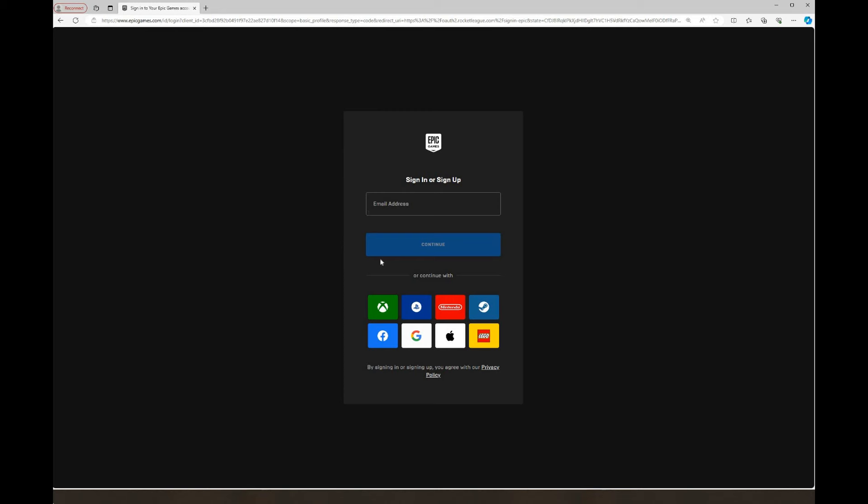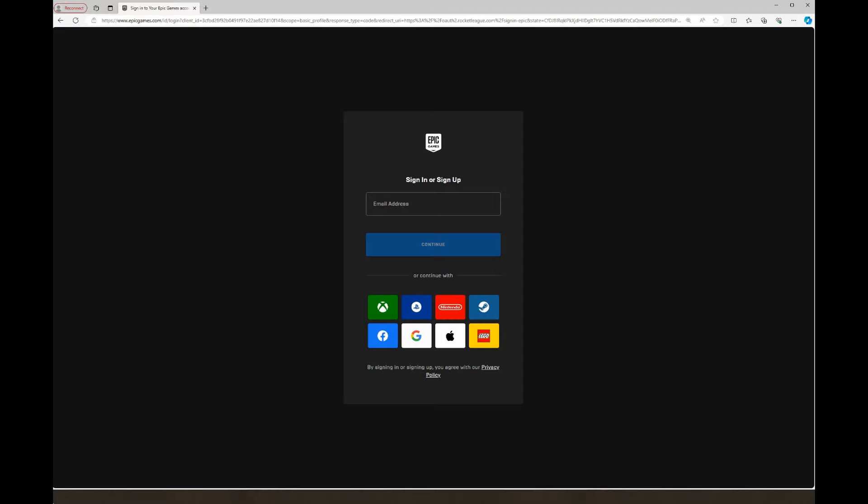Sign in with whichever email is connected to your Fortnite account. If you have an Epic account, sign in with that. If you don't have one, you can sign in with your Xbox, PlayStation, Nintendo Switch, Steam, Apple, Google, or Facebook account. If you have an Epic Games account, you can sign in right there — just make sure it's linked to your Fortnite account.